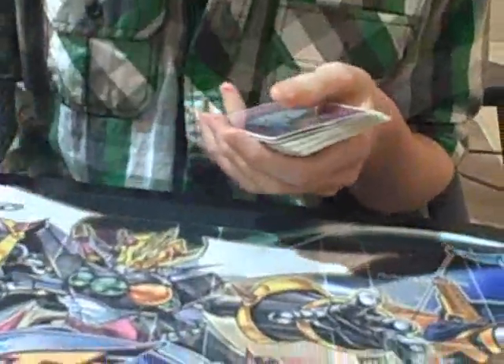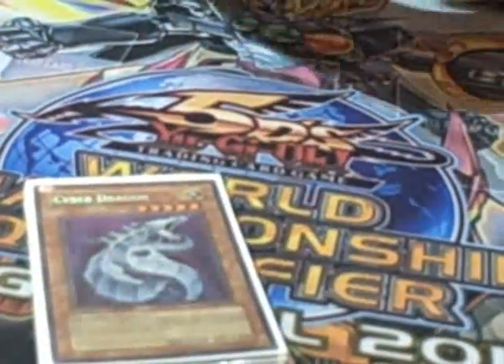Side deck and extra deck? Extra deck isn't that important. Side deck: two Consecrated Light against Black Wings, though I didn't play it today. Infernobles. Wanghu is good against almost everything. Two Cyber Dragon stun — I played it twice today and it wrecked face.